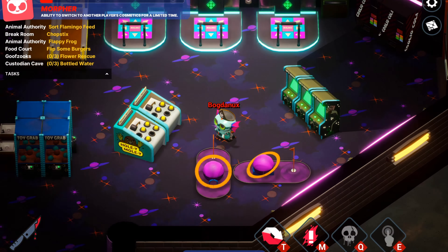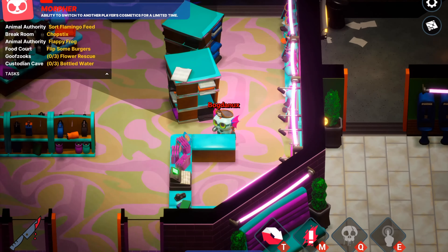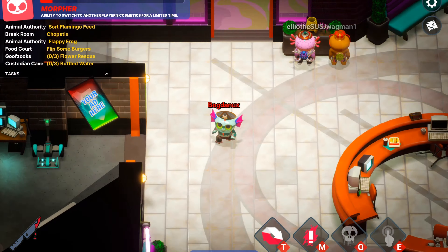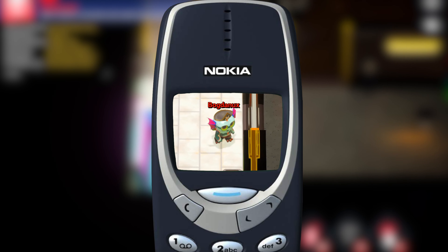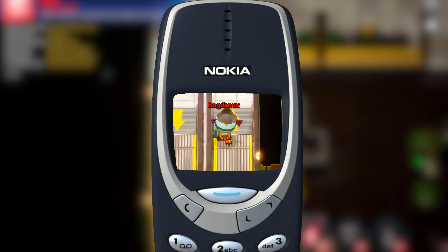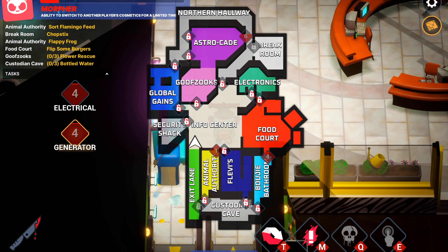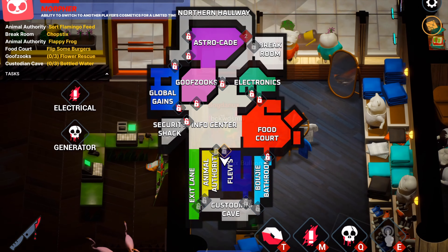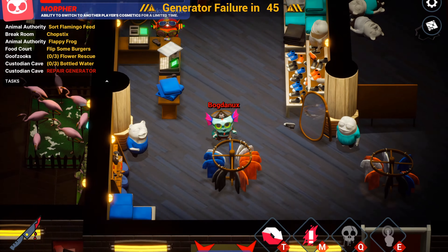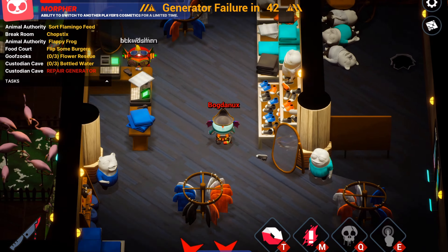Gameplay wise, even if we didn't get any new maps, there have been a couple of new mini-games added, and I have to mention Snake. Even the phone resembled the old and sturdy Nokia 3310, so I sometimes spent longer than necessary playing it, even if that meant risking getting ambushed. Another fun easter egg was the cookie cutter mini-game, which was inspired by Squid Game, but players had to follow the shape of a shrimp.